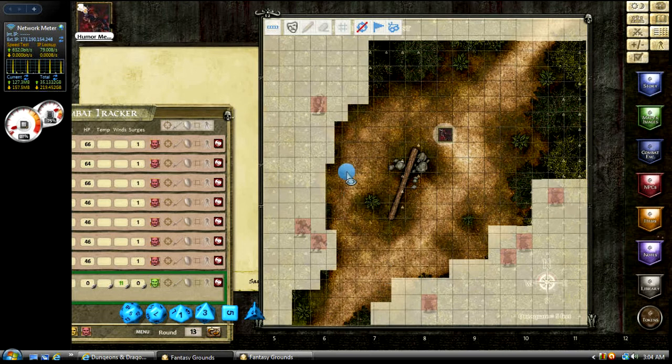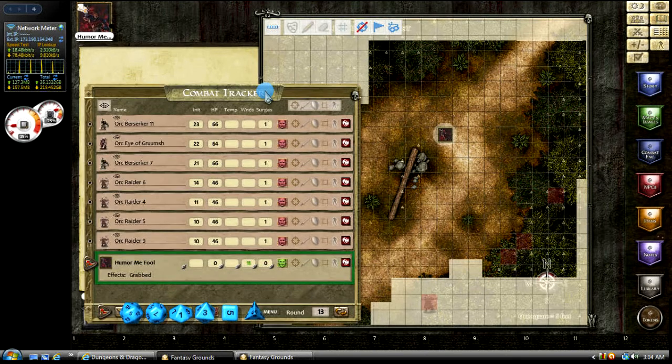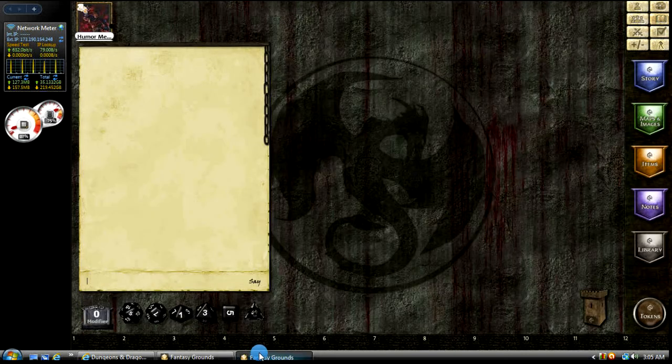Okay, there we go. We'll exit out of the mask mode and unmask this area over here as well. So let's say he's looking in this direction, he makes his perception check, and he sees orcs 5, 6, and 9. So we'll go ahead and make those visible — 5, 6, and 9 — and you'll see that over on his side.